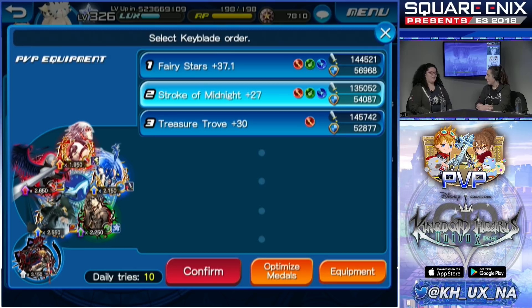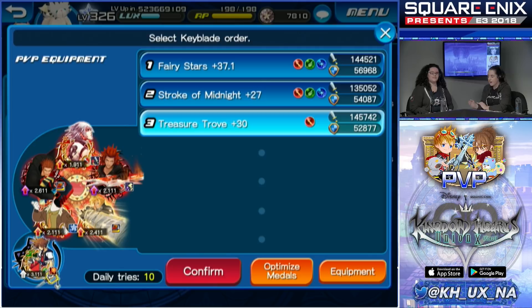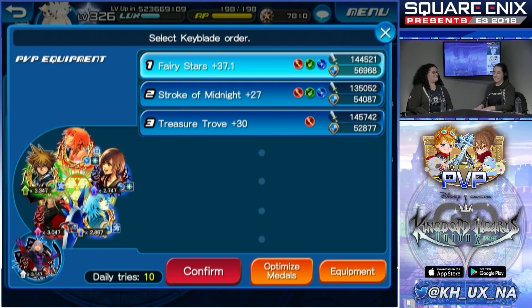Is there a strategy — would you want your strongest keyblades first, or go weaker first then give a big punch? I like to start off really strong: my best setup, my strongest keyblade first, which is Fairy Stars. I tend to put my weakest keyblade in the second slot, then follow up with my second strongest. Another key strategy is using a lot of defensive skills — there's no shame in turtling in this game.